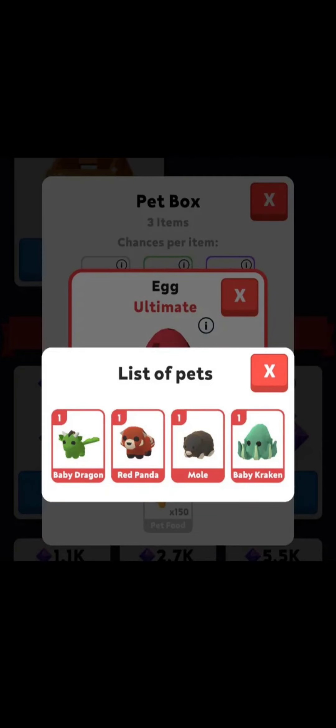Hi everyone. Avenger just released a new update regarding Ultimate Pets. We have 4 new Ultimate Pets — this is a brand new update. As of the recording of this video, I don't have the update yet, but some people may have it. As you can see here, there are 4 new ones: the Baby Dragon, the Red Panda, the Mole, and the Baby Kraken. It looks pretty cool.